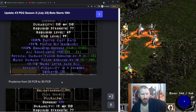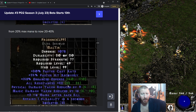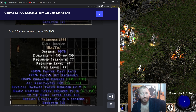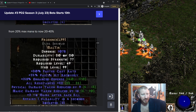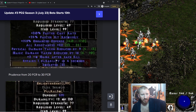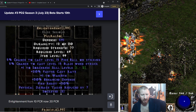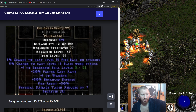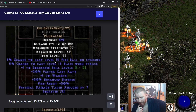Prudence has been buffed from 20 FCR to 30 FCR with all res — it costs a Mal rune, but you get a lot of resistances and other bonuses. It's kind of like Viper Magi with a few benefits and a few cons. You don't get the skills, but the FCR and res could be worth a Mal rune in some cases. Enlightenment has been buffed from 10 FCR to 20 FCR, which is helpful.